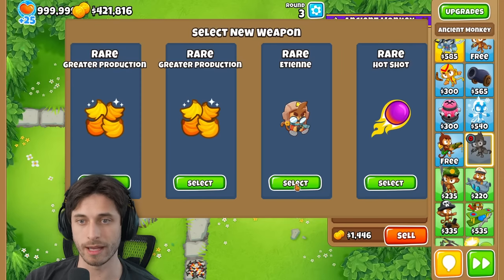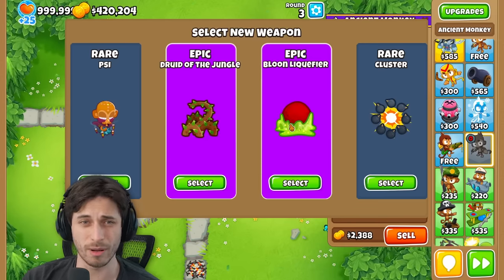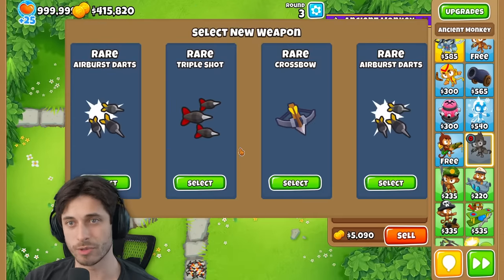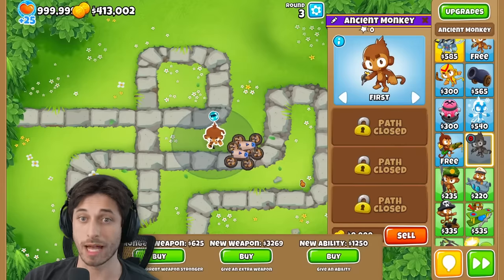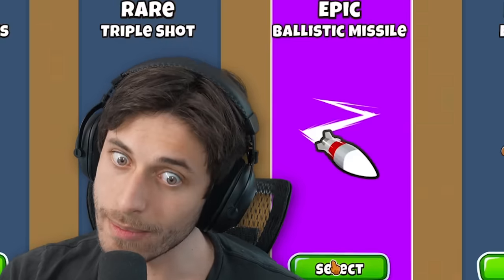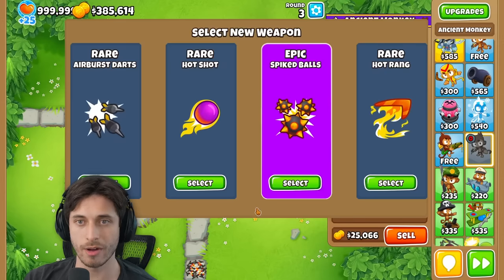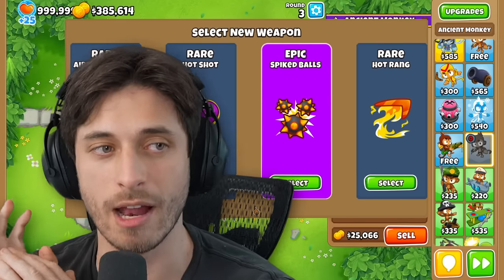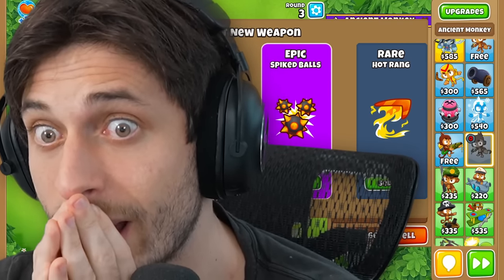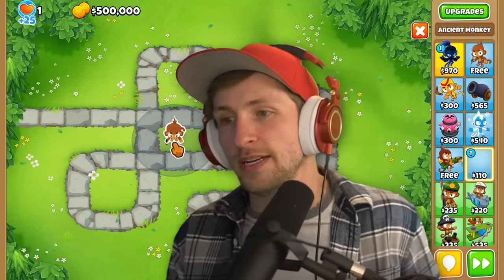This is probably the play right here. Get Etienne probably. Balloon liquefier. I'll get cluster. Adora for sure. Triple shot, airburst darts. Plasma blast for sure. Hot rings, ballistic missile, laser blast, sticky bomb. Get that destroyer. Now that I'm doing this there's probably a good chance I could get a paragon too. We're in sandbox — oh, you can put paragons in sandbox now, right? We'll find out.